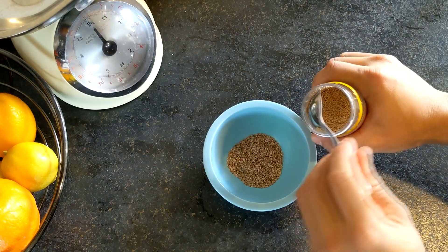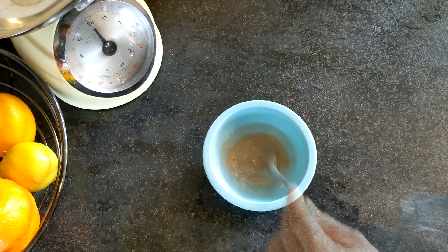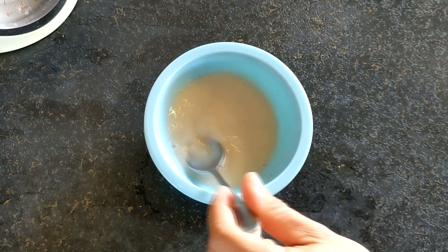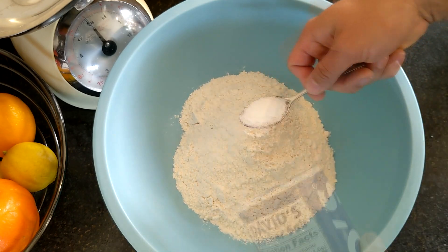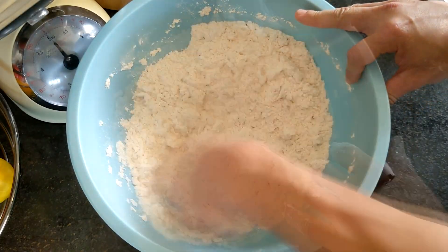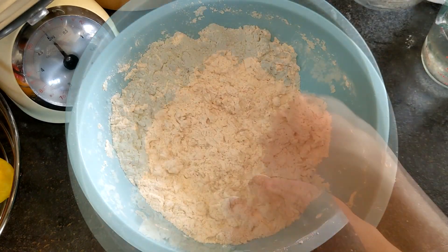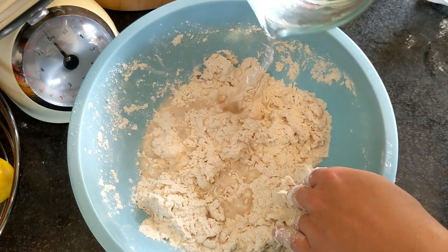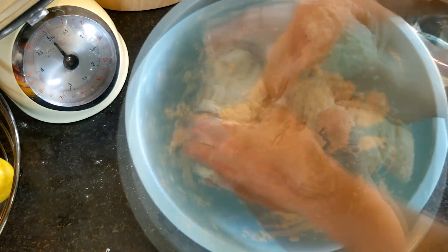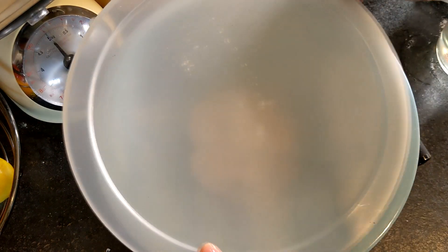In a small bowl mix the yeast and the warm water. In a larger bowl combine the flour and the salt and hand mix. Stir in the dissolved yeast, then add the cool water a little at a time while stirring until a stiff shaggy dough has formed.